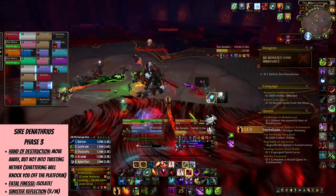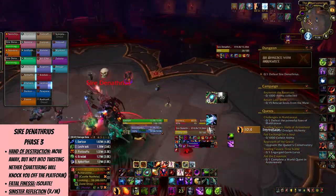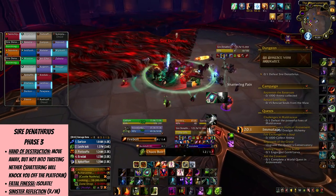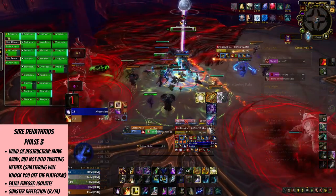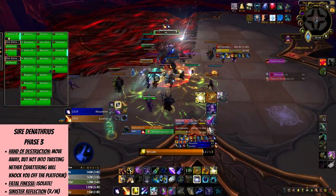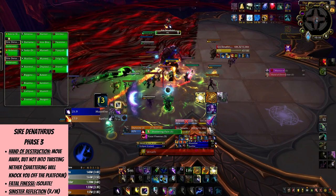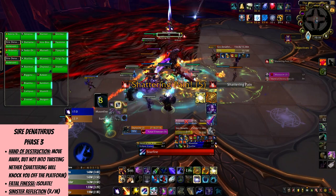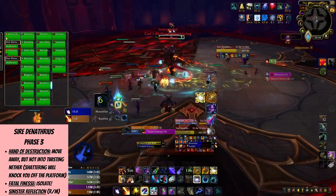Denathrius also marks some players with Fatal Finesse — if you have the debuff, move away from everyone else so you don't damage them. Finally, there's Sinister Reflection, spawning an add upon the boss reaching 100% energy, casting either Ravage or Massacre before it despawns — a cute little reminder of the previous stages. Ravage becomes a problem again, so do everything you can to kill the boss before it happens, as you'll run out of platform once again.